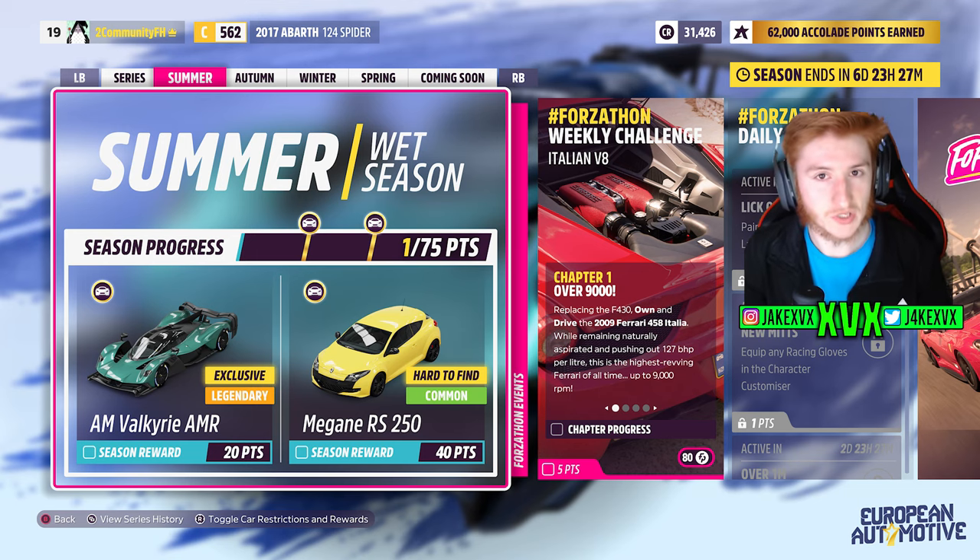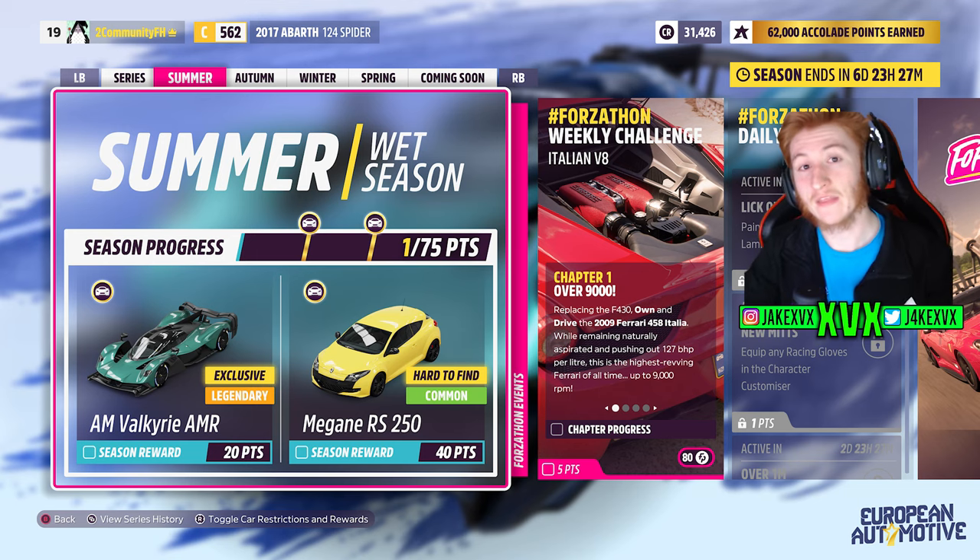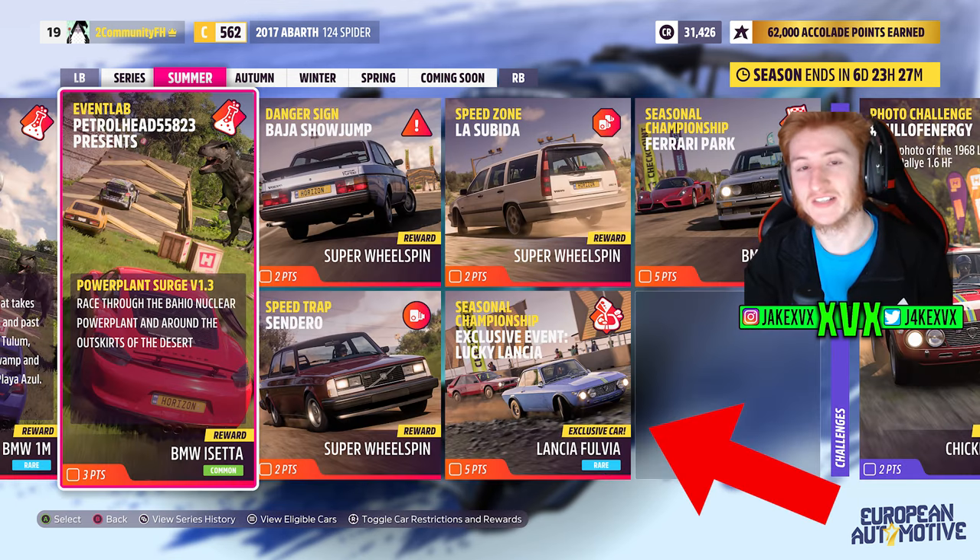So that's the first new car. For 40 points on that same week you can get the Megane RS250, and then there's a second new car on the first week for winning a seasonal championship — it's the 1968 Lancia Fulvia Coupe Rally E 1.6. That is two new cars on the first week.